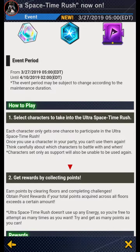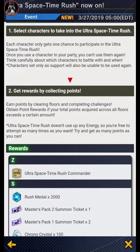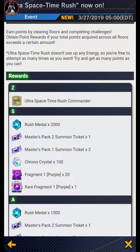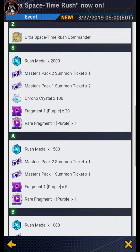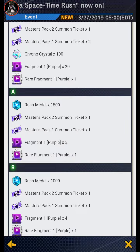Once you use a character in your party, you can't use them again, so think carefully about which characters to battle with. Characters set to support only will also be usable and can earn rewards. You collect points by clearing floors and completing challenges. Also, Space-Time Rush doesn't use up energy, so you're free to attempt as many times as you want. The rewards include fragments, rare fragments, and rust metal — looks new to me.